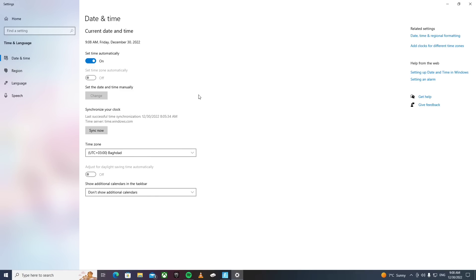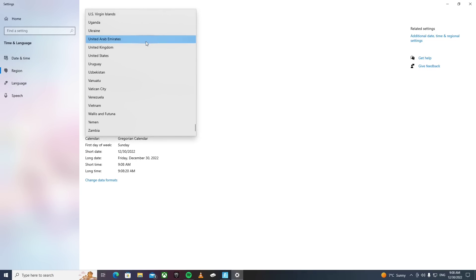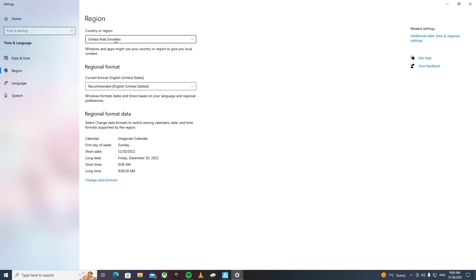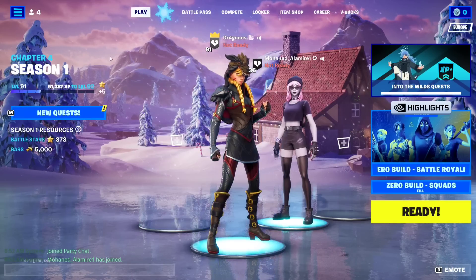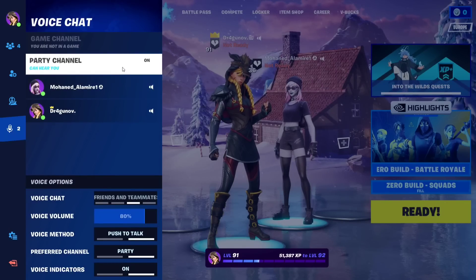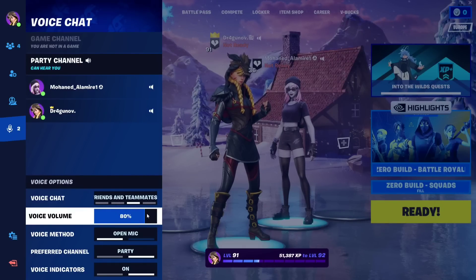What I did is simple. I live in the Middle East, so I went to region settings and switched from USA to UAE. That's the first thing. Second, I clicked 'Sync Now'. I did this with the game closed, then I opened the game and everything was working.